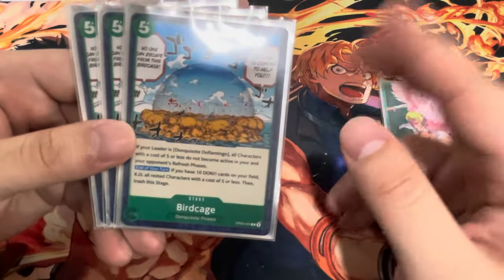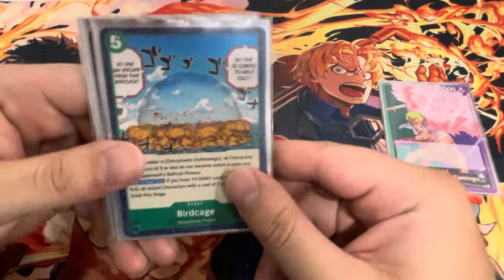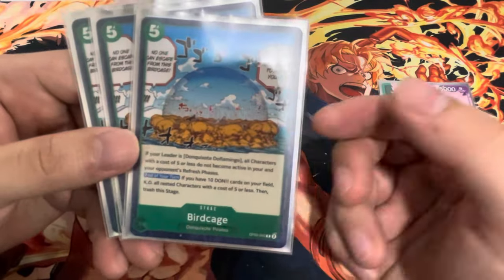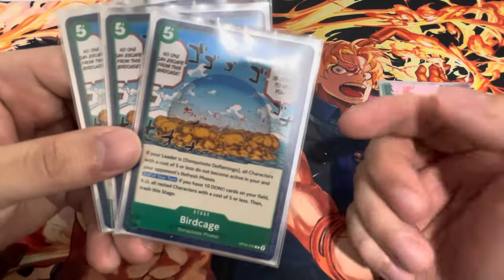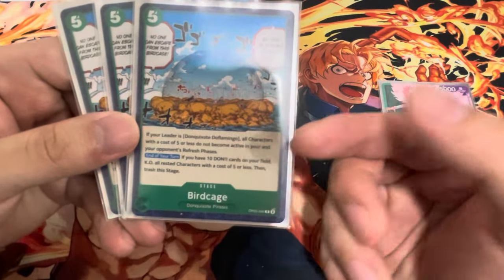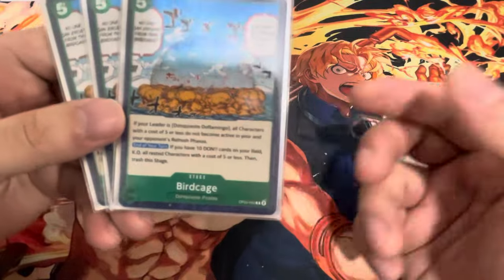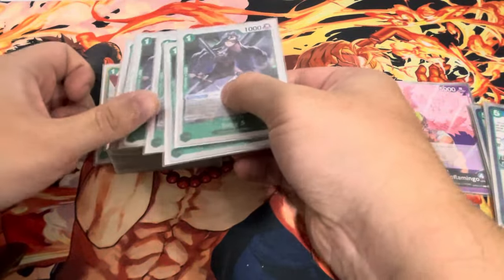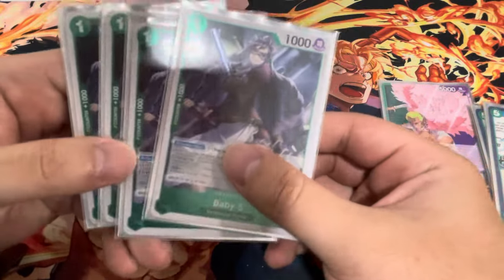Sakazuki only has Borsellino and some people play Mihawk, so those are the only things that would bypass Birdcage. This is how we stun our opponent. It does stun you as well, but we have cards that unsuspend outside of the refresh phase, which is why we're not hurt as much by it.